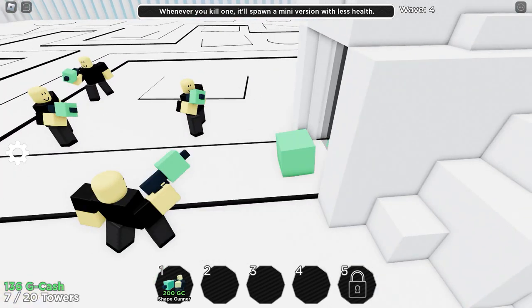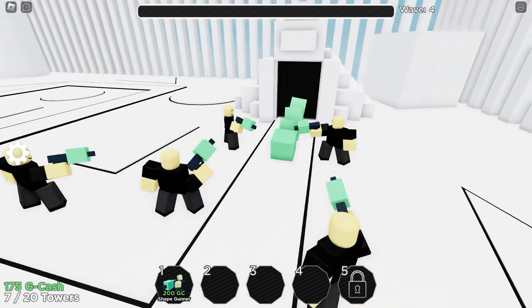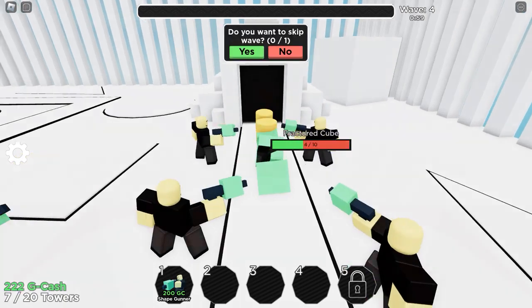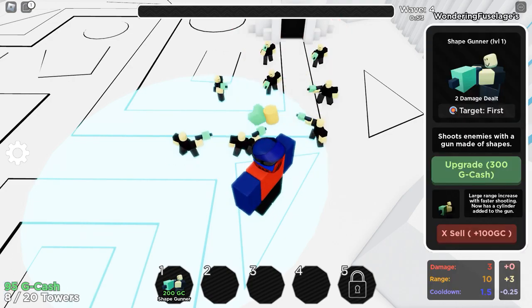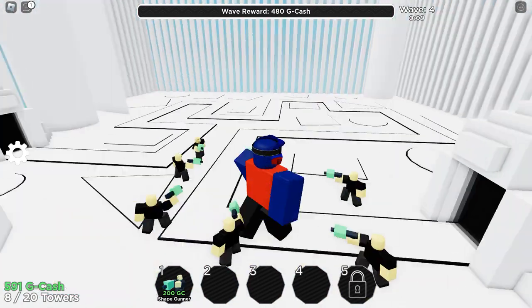Here are some spears — the basic enemies of Geometry Defense. We must defeat these enemies. We're getting there — take them out! Fractured cubes are approaching. Do not skip the wave because it is a little bit more challenging. The cylinder is almost done for, and the fractured cubes are handled too — fantastic.